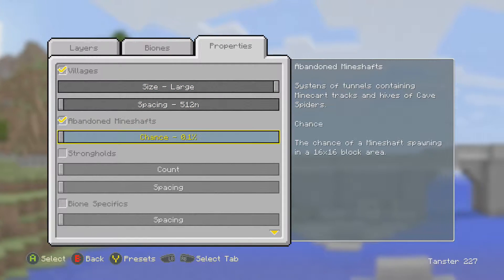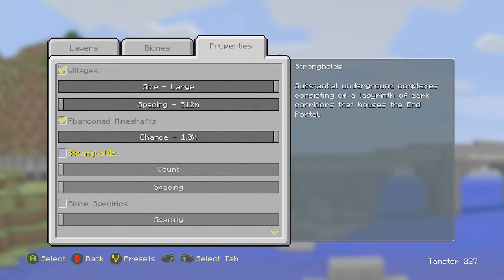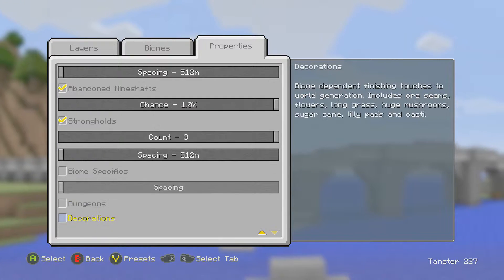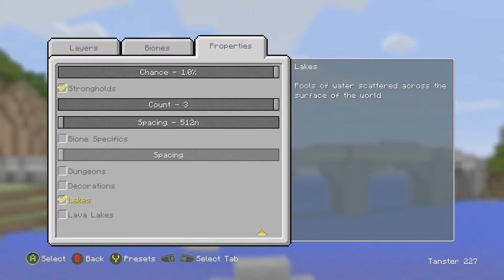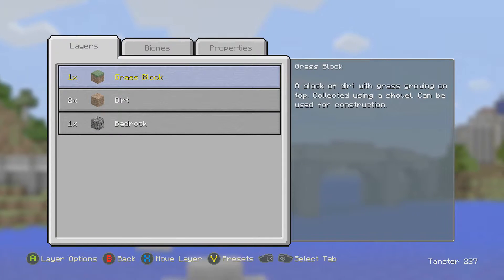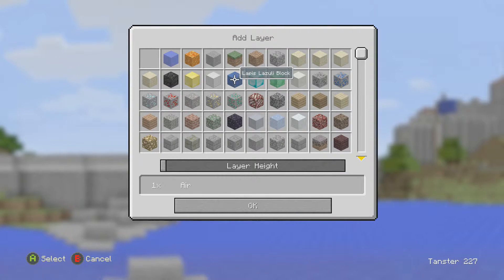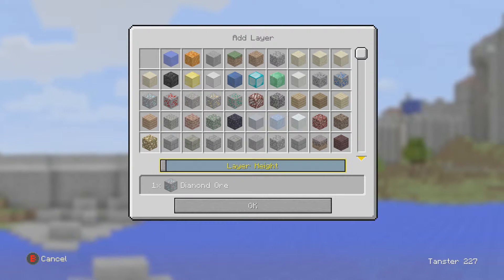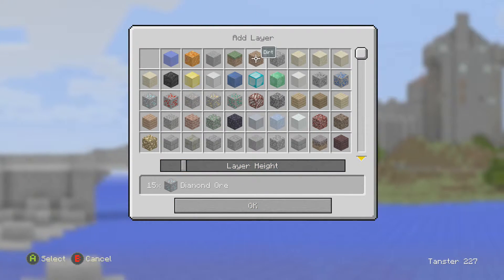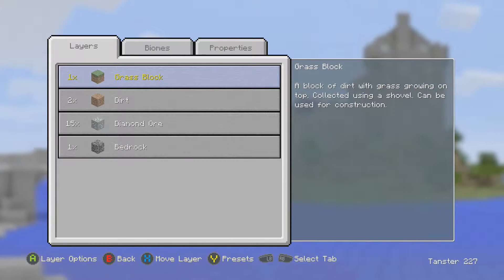Those are for villages — Large. Abandoned mineshaft: we'll give it a 10% chance. Strongholds: we'll do three. You can see you could just have all these different features to choose from, and it's pretty cool. We can also add layers where we can put blocks of just diamonds if we wanted, layer that up 10 blocks, 15 blocks — that's a new layer. You just have complete control over what world you want.